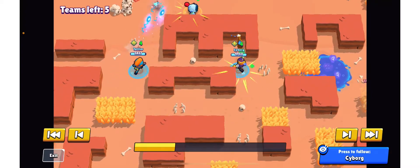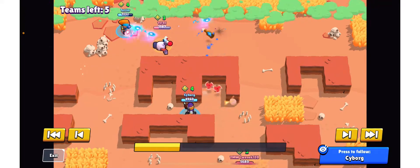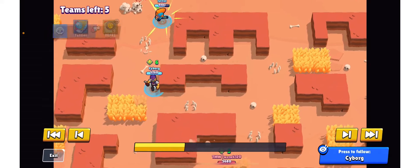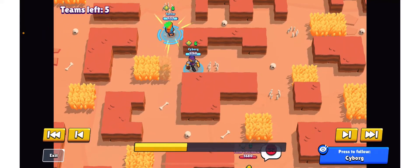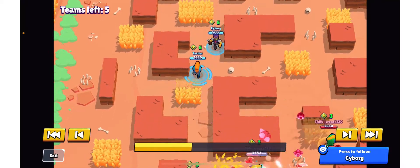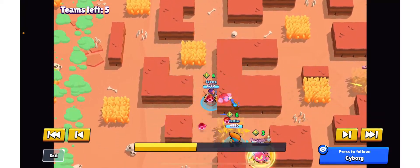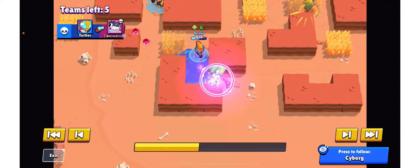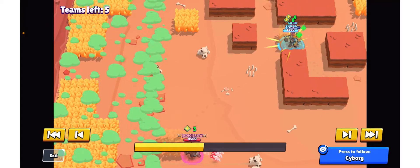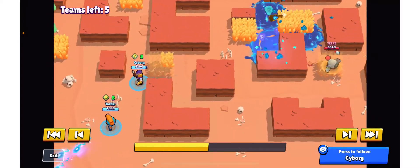When going aggressive on a team, you usually want to take out just one team first to give yourself some leeway and reduce the chance of getting pinched. Our comp struggles against pinches — Tick was a very annoying brawler to face on this map and there were a lot of Ticks, so we tended to go aggressive on them. You don't want to be bush camping; you don't want to get pinched.